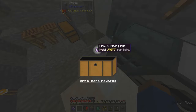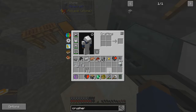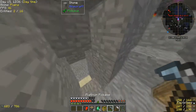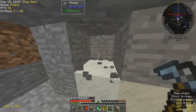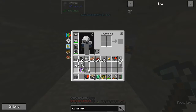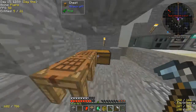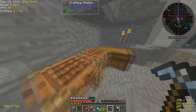It increases your tool's mining radius to 3x3. What? Curious, does that happen when I'm like... Nope. It applies to the pickaxe, shovel, and axe. There's no reason I'd ever need it for my shovel, and there's no real reason I'd need it for my pickaxe either.